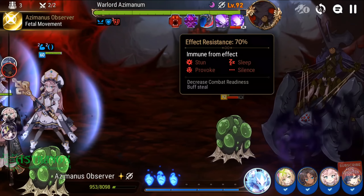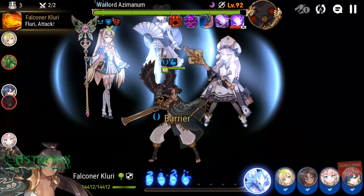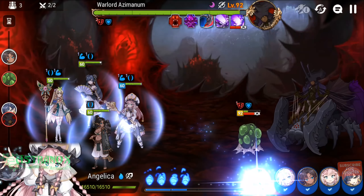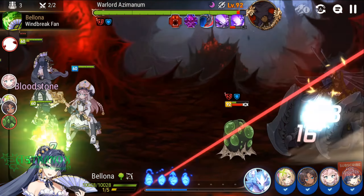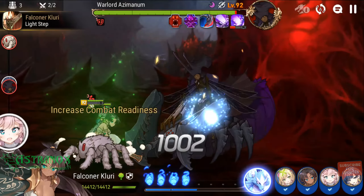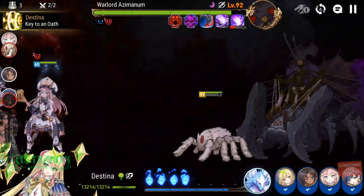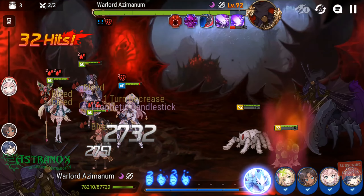The boss is immune to decreased combat readiness and immune to buff stealing. Defense down to kill the boss ASAP is very strong. Attack down debuff together — those two are the best. If you don't have attack down, speed down could be useful; it's a 30% reduction in speed. Buff-blocking debuff is very strong, or hit-chance reduction is very strong as well. But don't run three debuffs.